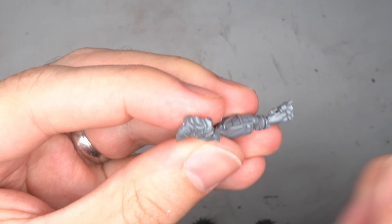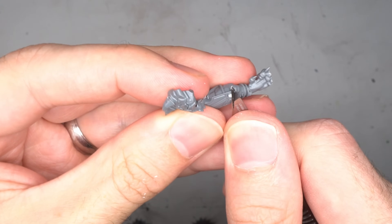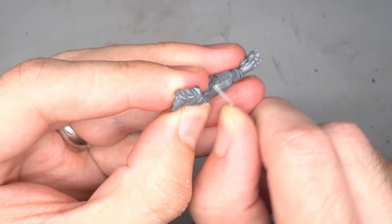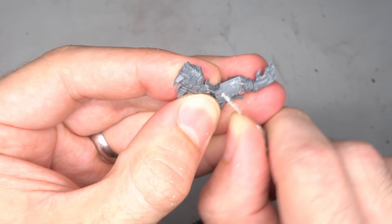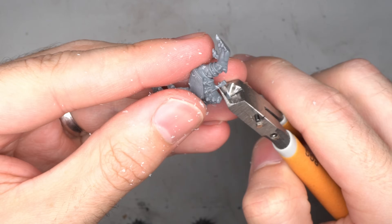With this background in mind, anything overtly Seraphon in its design needed to be removed. This included the armour on the thighs and any trinkets attached to them. The pattern on the armour was carefully trimmed and shaved back until I was left with a flat surface, and the small ornament was clipped away too.